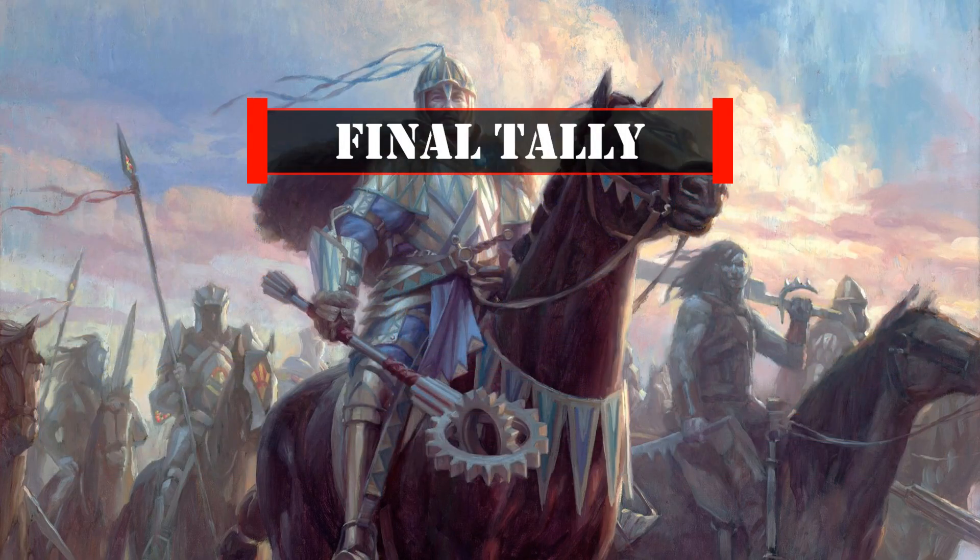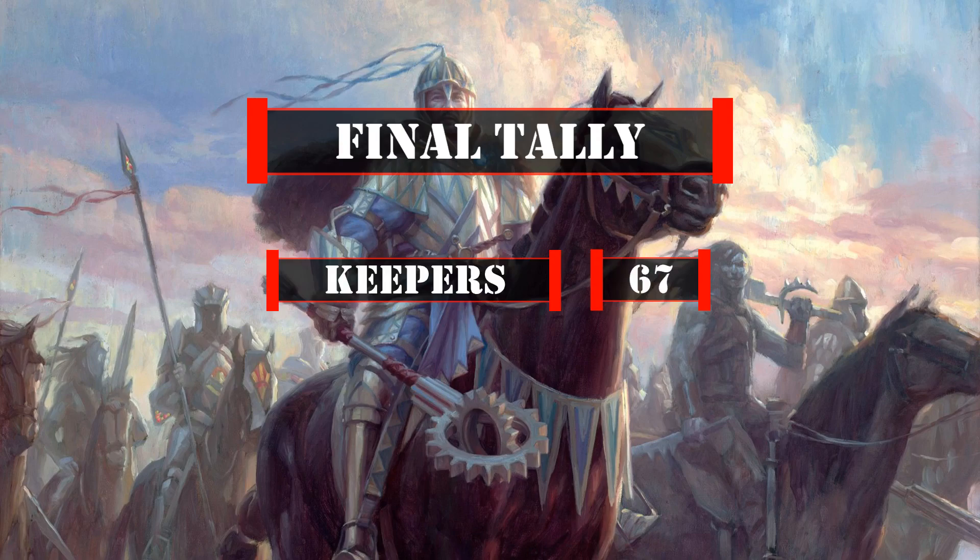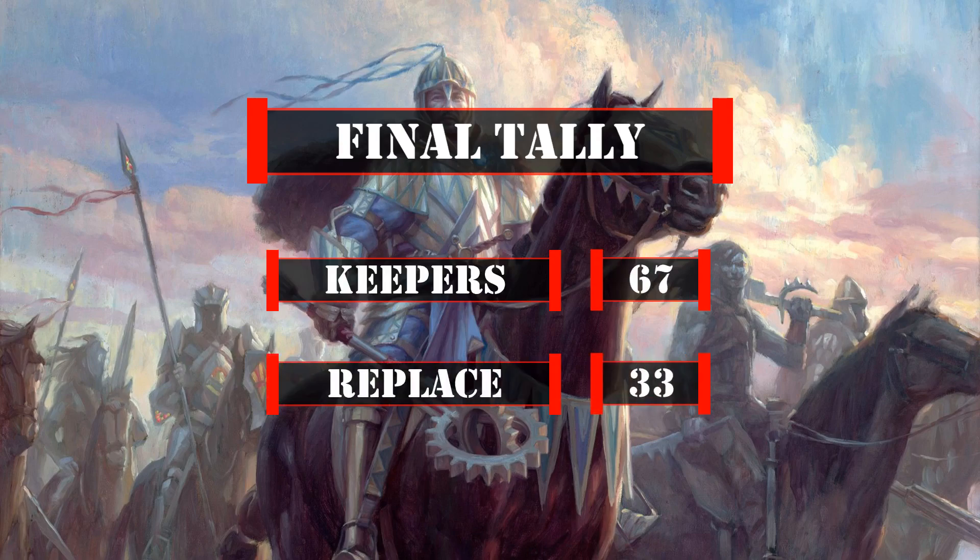That leaves us with a final tally of 67 cards including basic lands we'll be keeping from the base build, leaving us with 33 cards to replace. So now that we've covered all the cards that made the cut from the core build, let's move on to our upgrades.